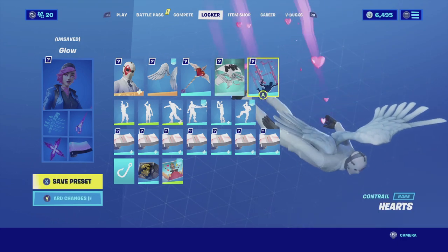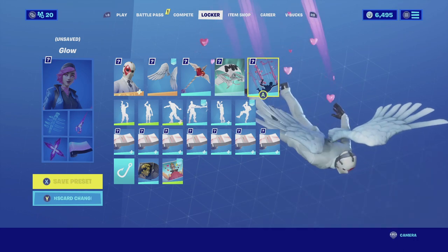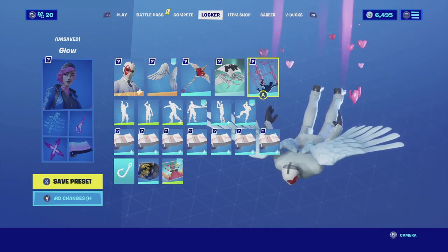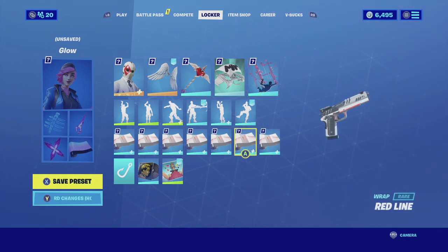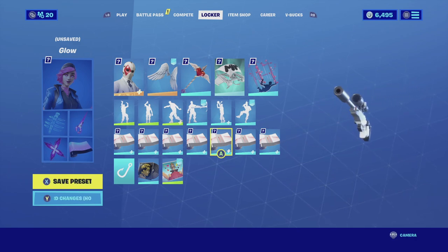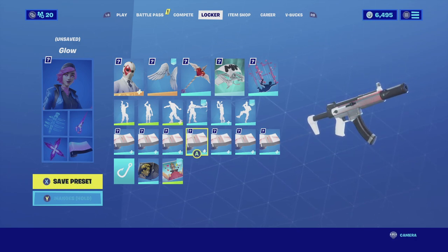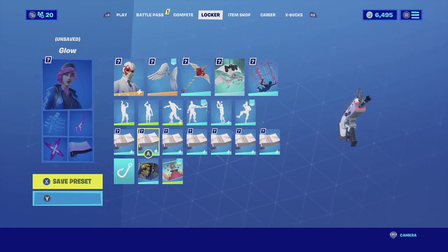For the contrail I'm going with the Hearts. The Hearts contrail fits perfectly with this combination, especially since his face has a heart and the harvesting tool also has a heart, so it complements everything nicely. For the wrap I'm going with the Red Line — it's an animated wrap where a red line goes across each weapon or vehicle as you're holding it. It looks very cool, the color combination matches perfectly, and overall looks really well. Enjoy the combo!